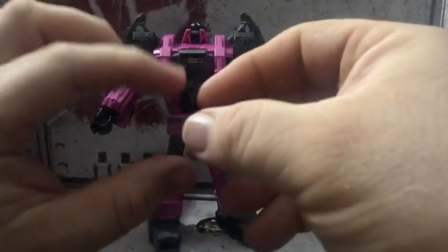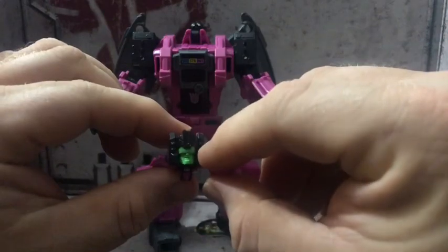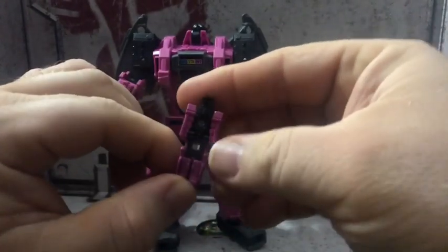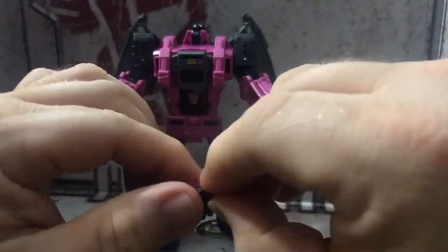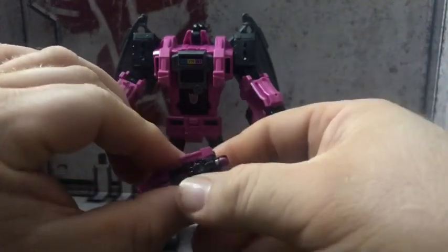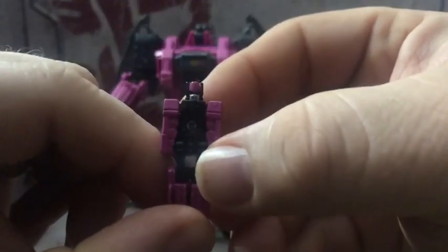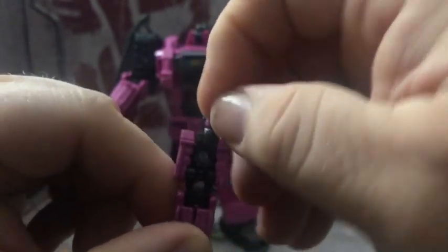The head — because it can come off — you can see it's got green on the visor and on the face, black on the rest of the head. Turn the head around. The head sculpt's a little fuzzy there.